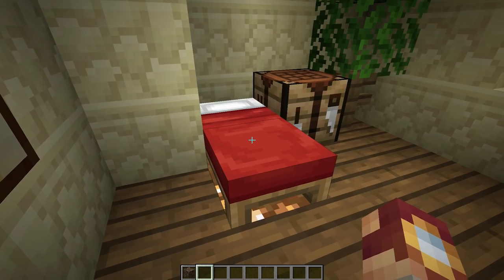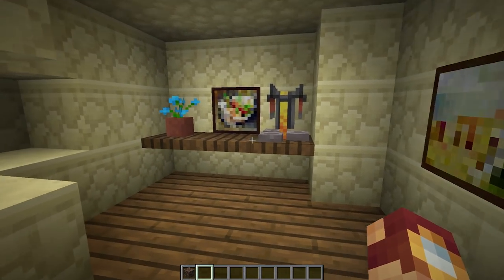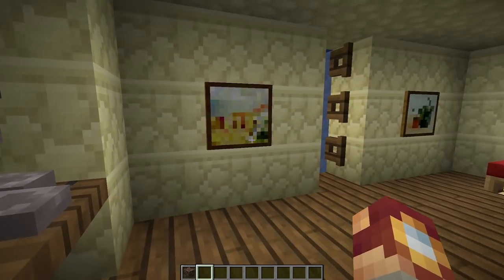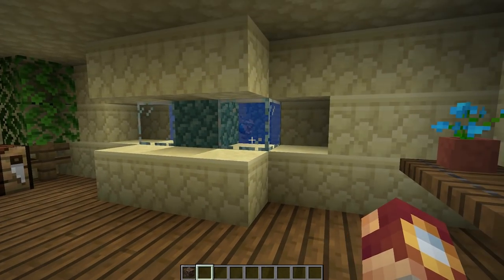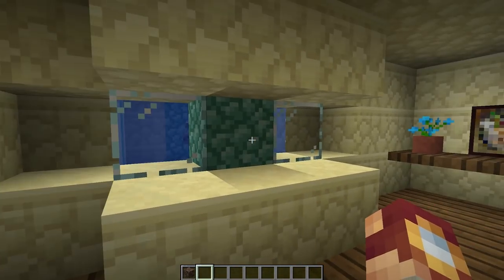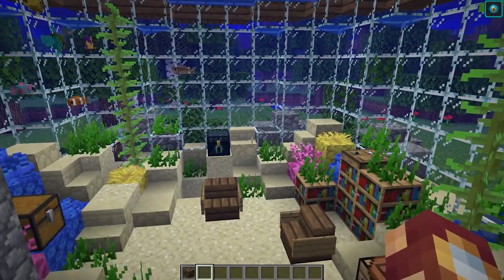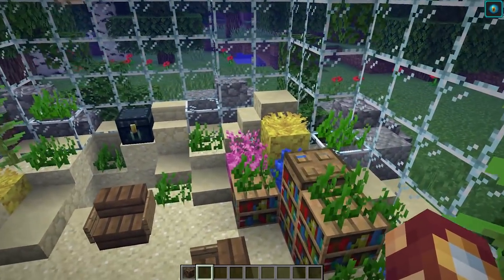This maintenance room is also where I've placed things like beds and brewing stands — things that can't really be placed underwater. To light it up, I've hidden some glowstone behind paintings to really make it feel like a maintenance room. That way you can get some sleep, hide from the phantoms, and be safe overall. That is basically my fishbowl house design and I absolutely love it because it's so customizable.